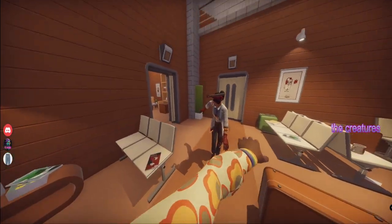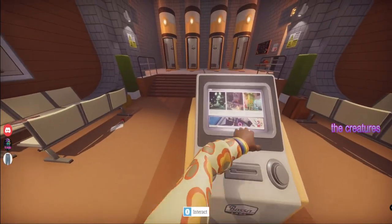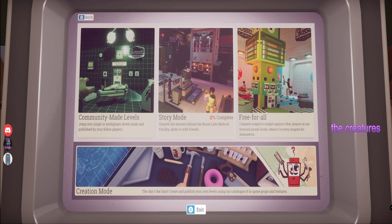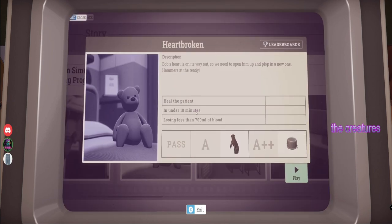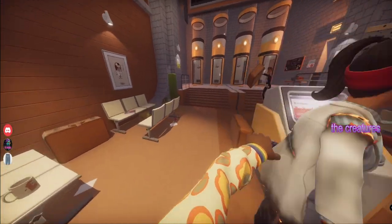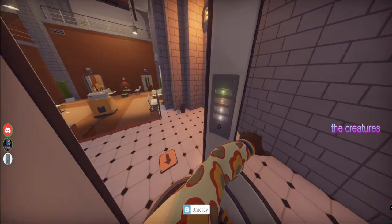We're going story mode, we're going Heartbroken. You have to get an A and A plus plus. We've got to heal the patient in under 10 minutes, losing less than 700 milliliters of blood.